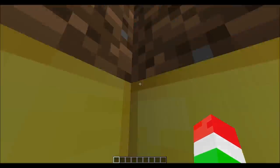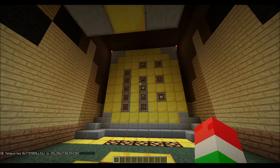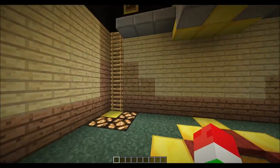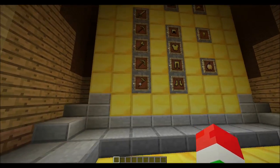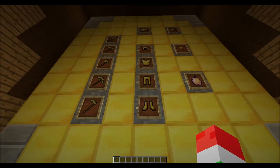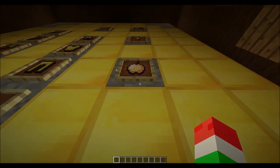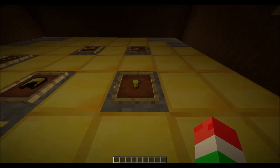Oh look, we're dropping here and popping inside his head! Let's give you a tour through SkyDoesMinecraft's brain. As you can see, everything in here is gold or butter — I didn't enchant any of this stuff. We have all this beautiful stuff — just look at it shining!